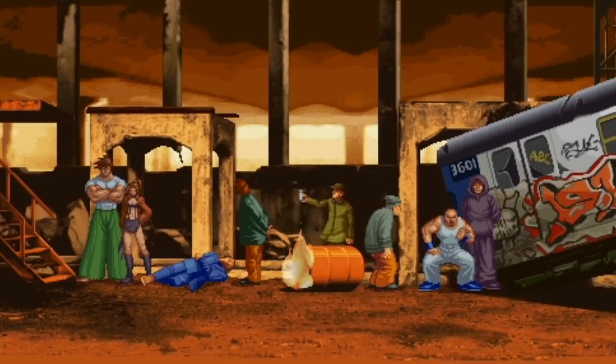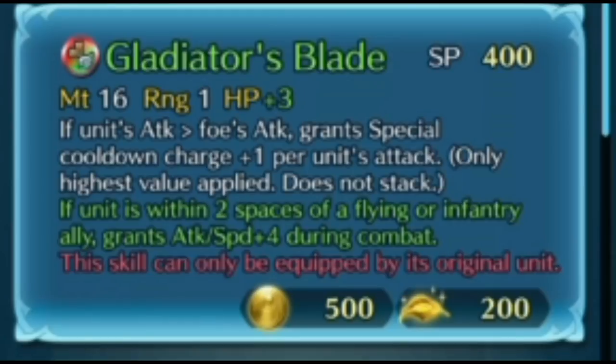The first hero we're going to go down from the list is Ogma. Now, Ogma is pretty cool. He's got this thing where, if his attack is bigger than the foe's attack — so he's got Heavy Blade — he gets an extra cooldown charge.